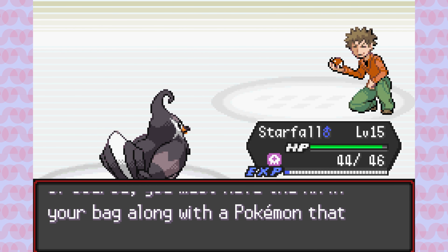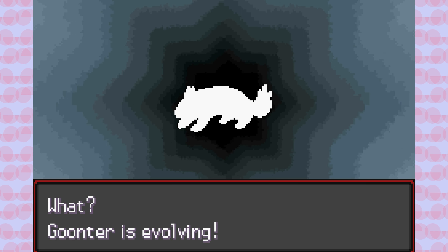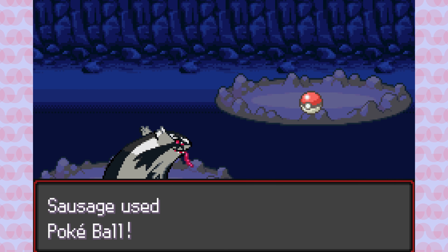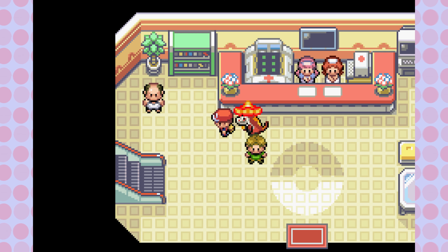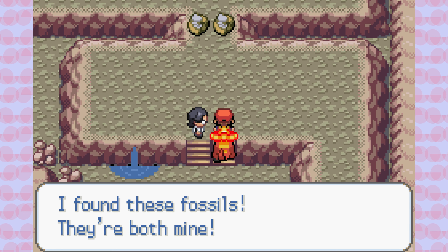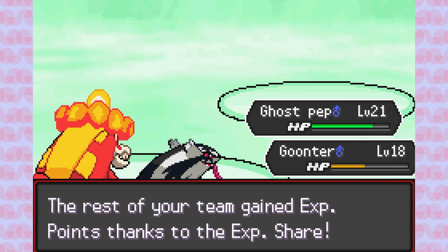Following the gym battle, Ghost Pep and Goontar both evolve with the raised level cap. Rolling into Mt. Moon, the encounter there is a Zubat — can't be upset, Crobat is a speed demon. Welcome to the team, Sonic Chew. We also buy the Magikarp from the scammer at the Pokemon Center. The next notable fight is against the Fossil Keeper — our first double battle — and he leads with Hisuian Voltorb, which is Grass/Electric, and Thwacky. Voltorb goes for Self-Destruct, which is extremely scary, but luckily it doesn't do too much damage.